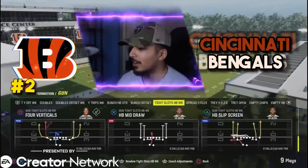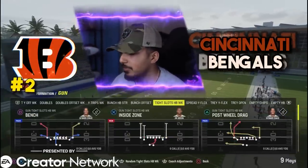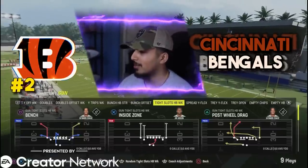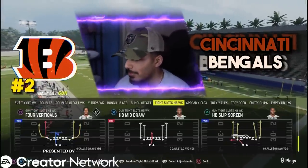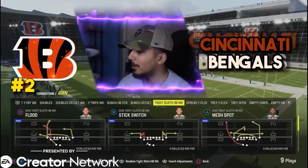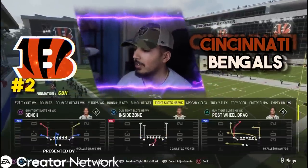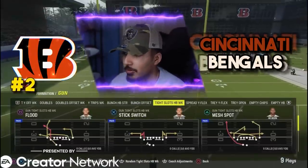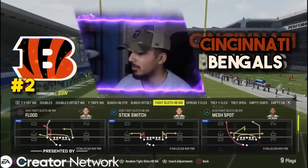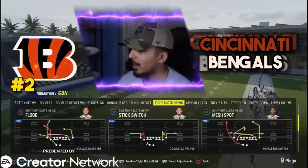And then obviously we have the tight slots halfback weak — this is the money formation, this is why you run Bengals. You got post wheel drive, insane post route with so many setups. Got inside zone, four verticals, easy quick hikes to the flats every single year. Mesh spot with that running back wheel route out there with that post. And then flood is probably the best play out of this playbook — that corner route last year was virtually unguardable. One step ahead didn't matter, cover two with thirties didn't matter — you'd find a way to throw it over it every single time, especially with that high ball.